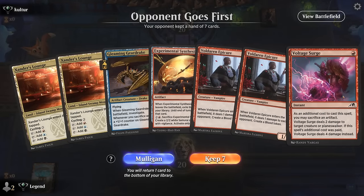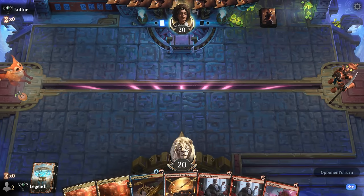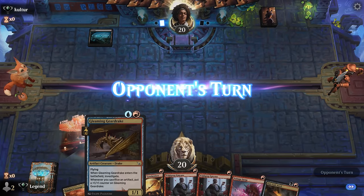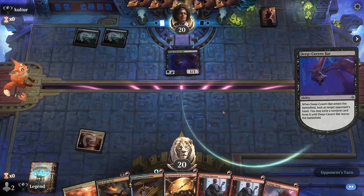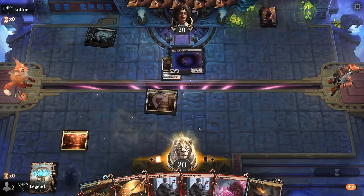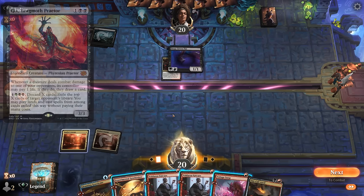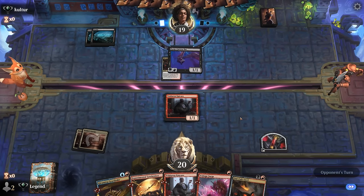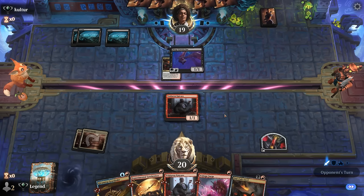We're on the draw and off to a slow start with double Xander's Lounge, but at least we'll have perfect mana and at least one removal spell so hopefully we don't get run over. Anvil is very nice alongside Gear Drake especially. The opponent could take Voltage Surge and leave us out of removal, but they take Anvil instead and we topdeck another one. I think I need to keep Surge for Gix itself, so I'll play Epicure here. Ideally we draw a land next turn so we can go two-drop plus one-drop.